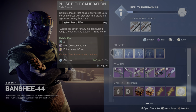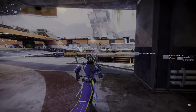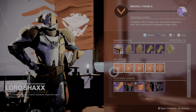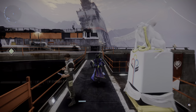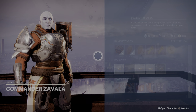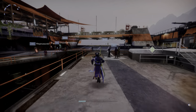The bounties from the Gunsmith are just regular XP bounties — not double XP. Total bounties you can get is 63. You can also get bounties from the Crucible — these are not double XP either, just regular XP. Then you've got the Vanguard, also just regular XP.